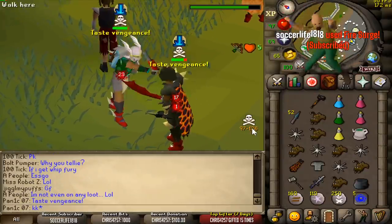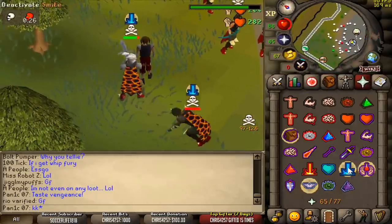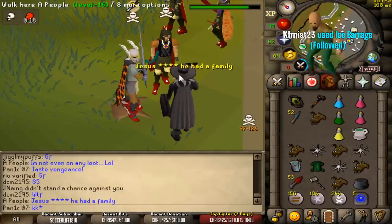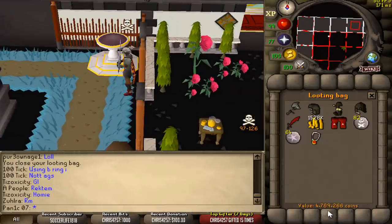It's what I like to see — 85! Good fight, just max hit at him. Okay loot: 4.8 mil. We got 1.5 mil cash, must be the Avernic as well.